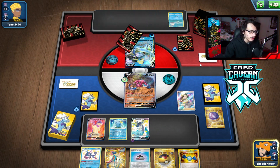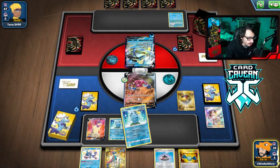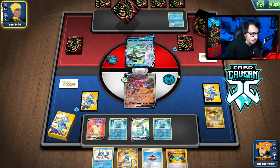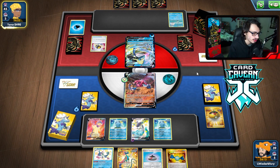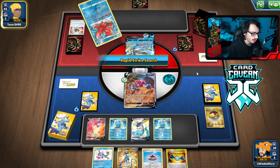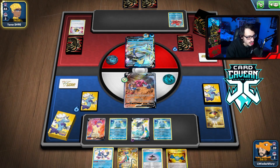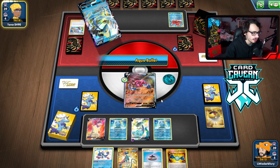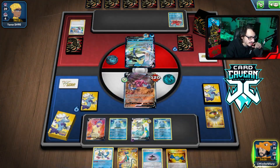Pretty good turn! Drapion definitely isn't what we wanted to open with, but we have an Escape Rope so if we want to get it out of harm's way we can. We'll see if they're playing Rapid Strike Urshifu or Shifu, because those are good targets for us to take out. We want to deal with this Inteleon somehow using Typhlosion. They're benching Sobbles which we can pick off with Dragapult. They didn't get the VMax and didn't bench any Pokemon, so I actually can't attack with Dragapult.